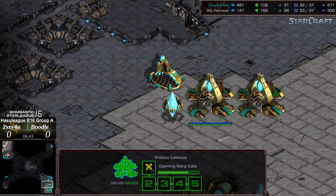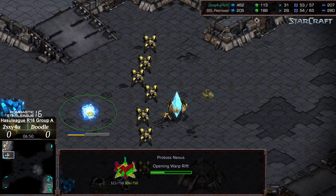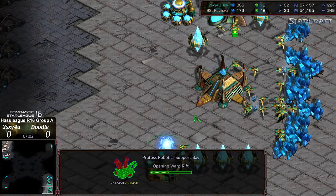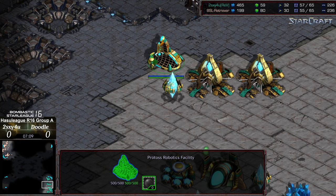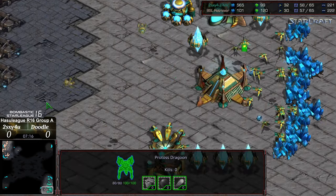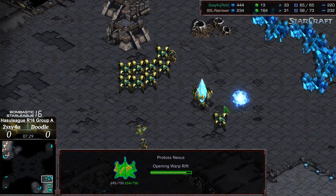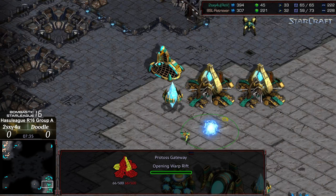Too Sexy has enough resources to grab the nexus and looks like he was planning to do so, but he's floating a lot of minerals — in a heads-up match like this that's very dangerous, and he hasn't tacked on a third gateway or anything additional. Doodle is a little behind in worker count but is going to get his nexus up much more rapidly, get that reaver much sooner, and with the reaver along that ramp position — robotic support bay not even finished for Too Sexy. Doodle's observer is going to trail down and see that the robotic support bay is just now warping in. Doodle now knows he has the nexus up earlier and has the tech advantage.